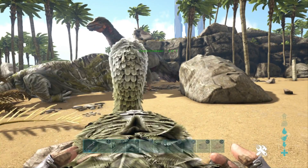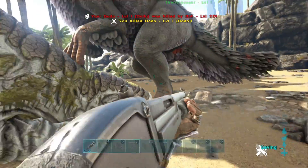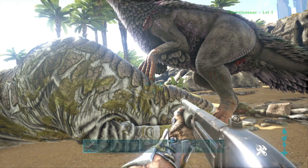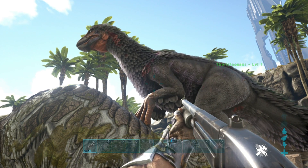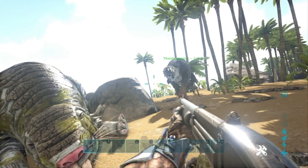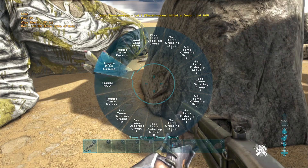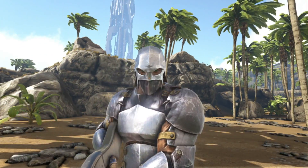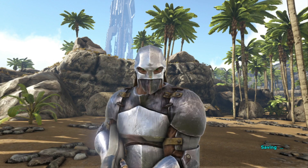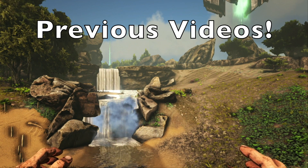It all comes down to your personal preference on what you want to tame. If you're on an Aberration server, you'll definitely want the Roll Rat. On a regular Island or Ragnarok server, the Roll Rat is better for gathering, but the Therizino can take on bosses, Rexes, and even PVP players — knocking them off mounts and shredding armor. That'll pretty much conclude this video. If you enjoyed, don't forget to leave a like and subscribe for more.